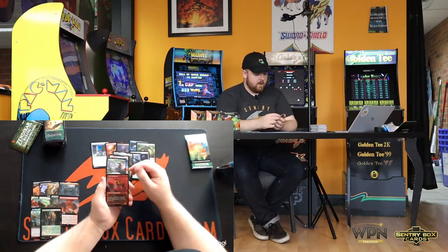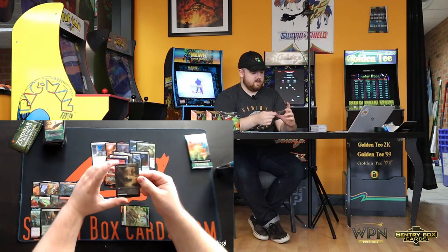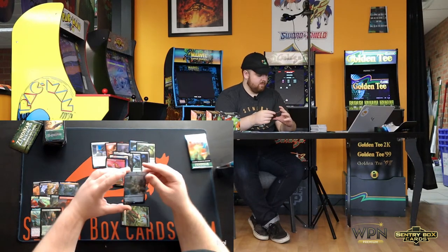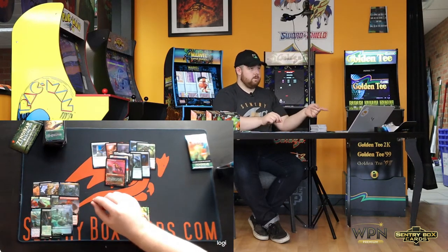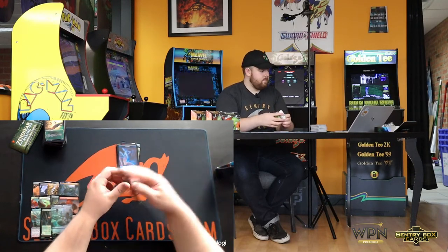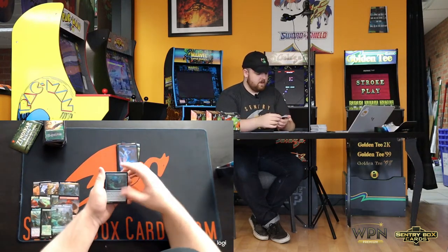We got a Coumb Hellhound, and we got one of the Alternate Foil Double-Faced Lands. These things are absolutely gorgeous. Big fan of the Clearwater Pathway art. Last one for the first box.